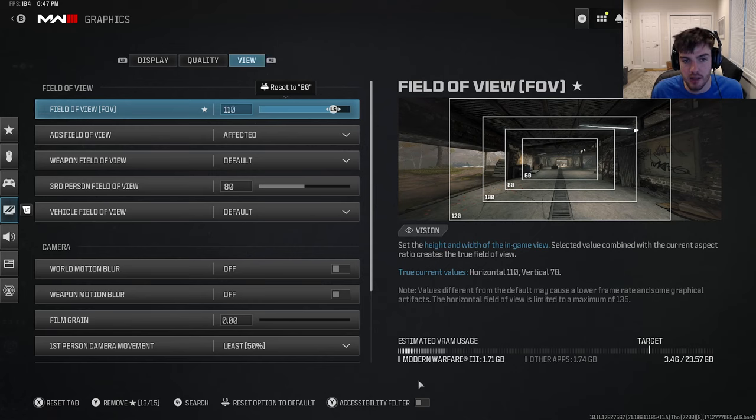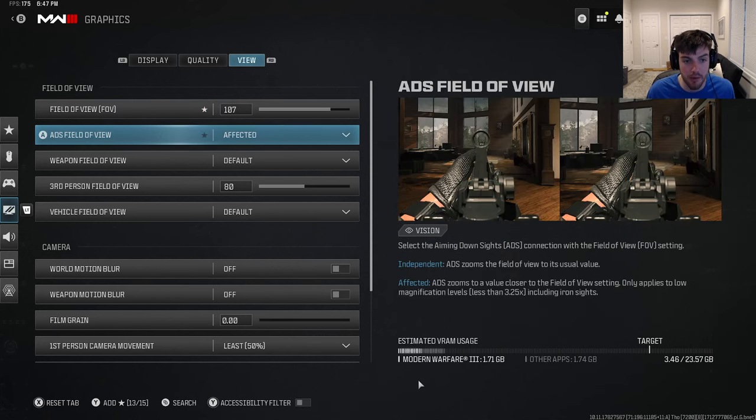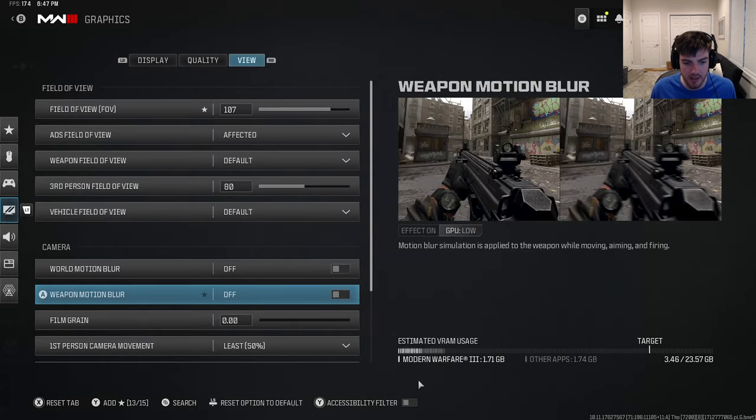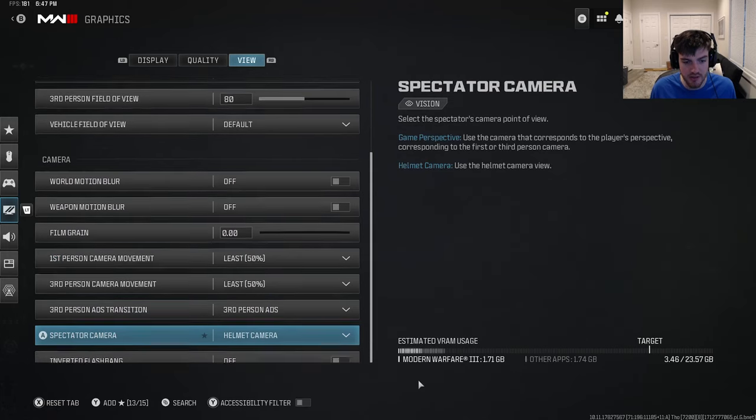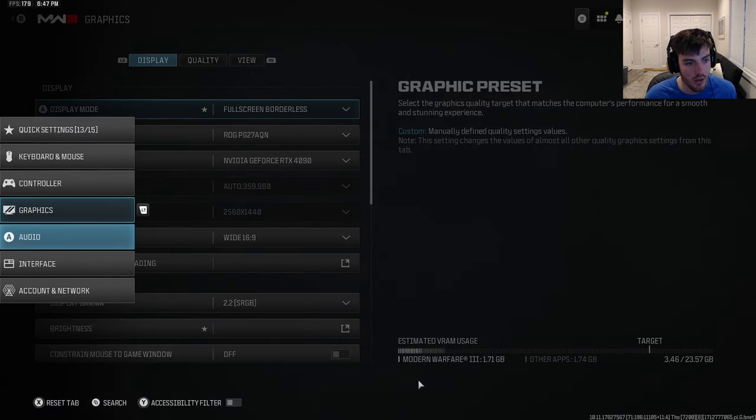For FOV I play 107. They say once you go over 110 FOV it significantly hurts your aim assist. So 110 is the max I'd recommend — I'm staying on 107. I play FOV Affected on Default. Make sure depth of field and other visual effects are at least at 50 if you use them.